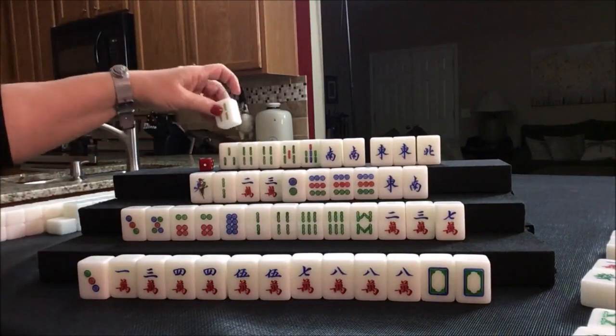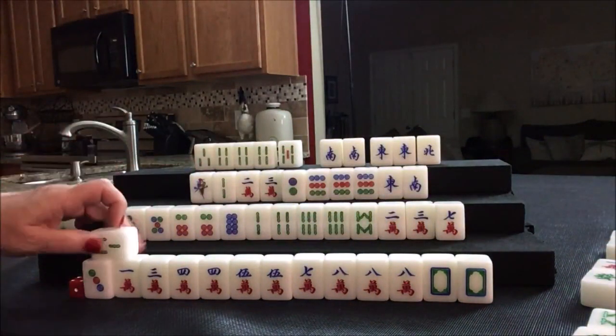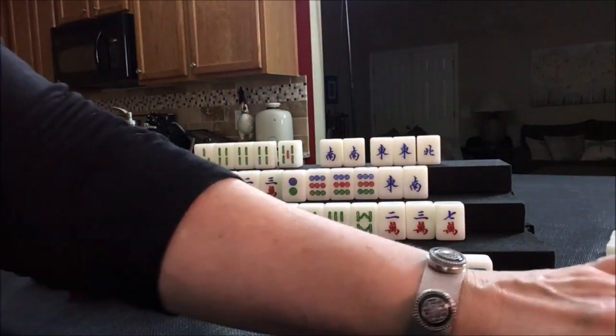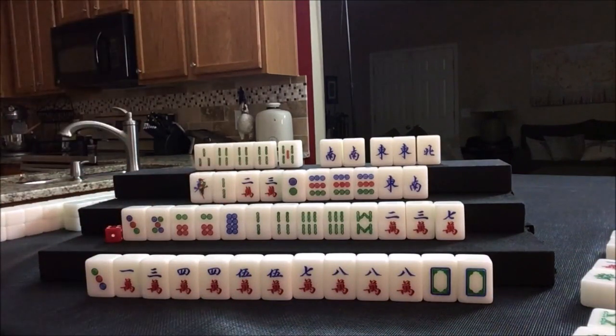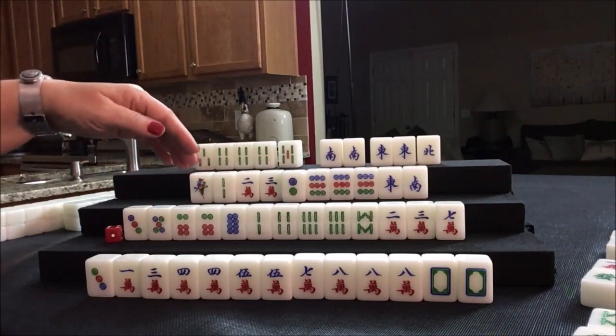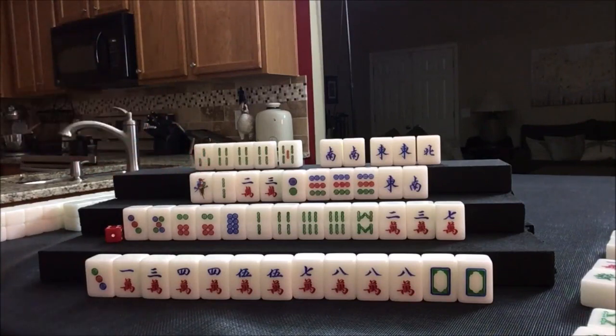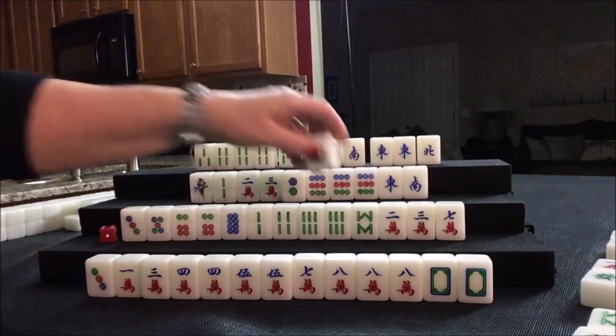Drawing four bam — we've got a pung. The seven bam has been discarded, let's throw that. Drawing for East: three bam, let's discard it. They need score — all simples is only two fawn. Let's see how much concealed gives: fully concealed is four. So we might need to stay concealed here: all chow, all simples, concealed. All chows is two, so that's two plus four for fully concealed. I think that has to be the plan. We drew a seven bam.